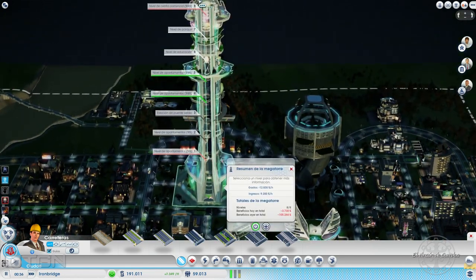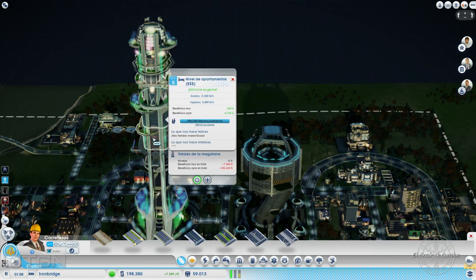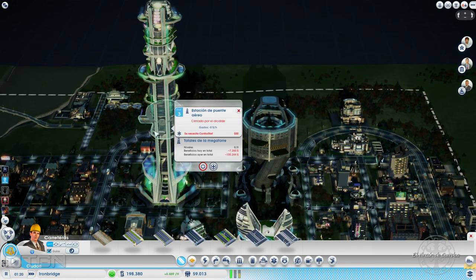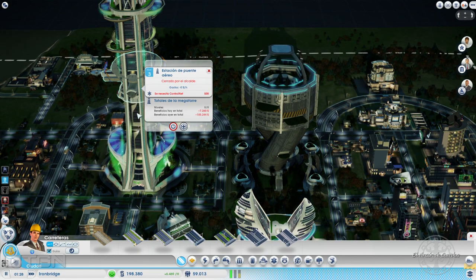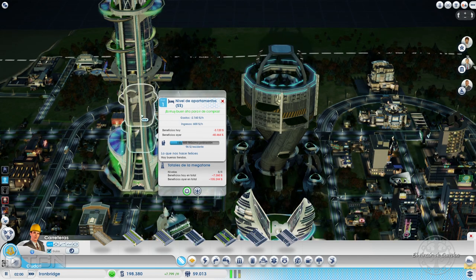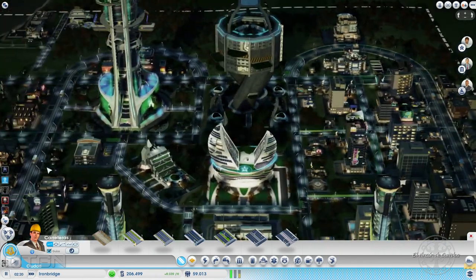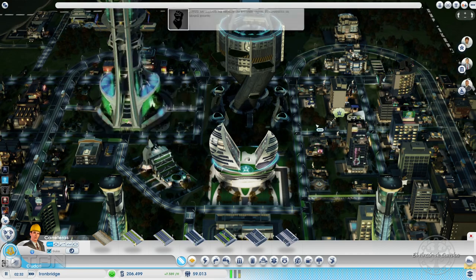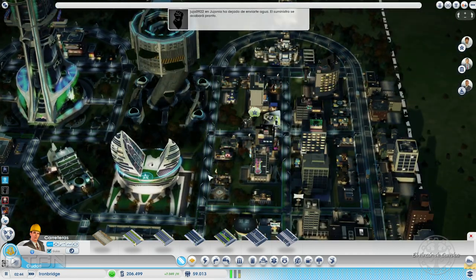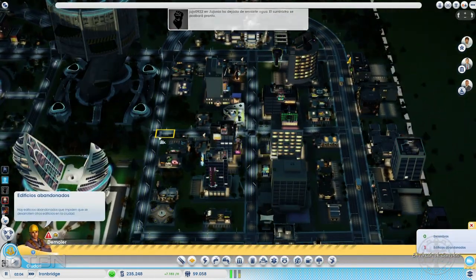El objetivo de hoy es tener la torre que funcione perfectamente. Hay algunas cositas que todavía no están funcionando al 100% porque necesitan más ciudadanos de clase alta. La estación de puente la tengo cerrada, tenemos un nivel de apartamentos cerrado y este está abierto. Tenemos que llenar primero el nivel de apartamentos de media hasta 600 para poder abrir el siguiente. Hoy es momento de ir reestructurando la ciudad y construyendo cómo será la siguiente parte para poner la siguiente megatorre. Todo este cuadrado de aquí lo vamos a tener que eliminar por completo.